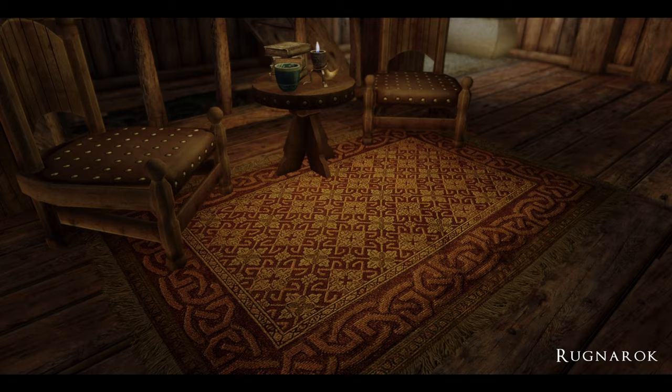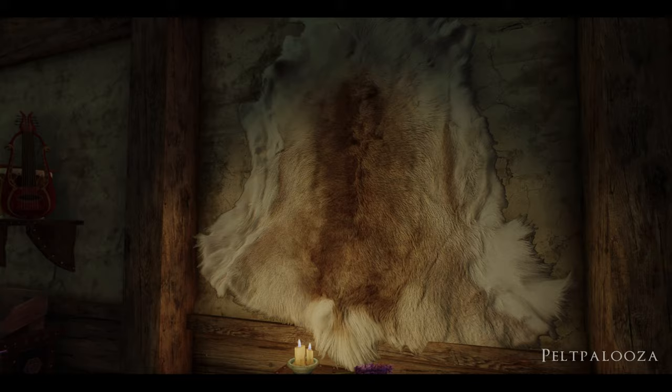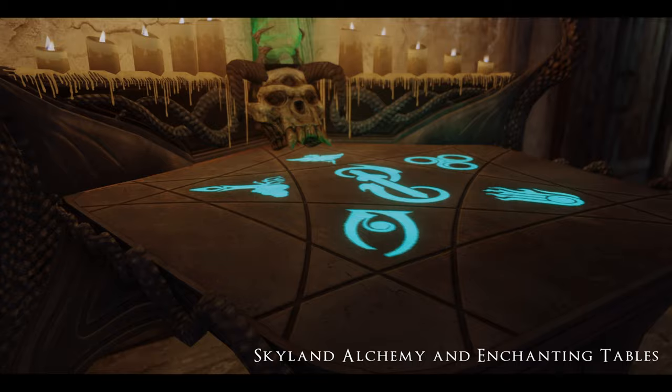Help Palooza retextures all of the pelts in the game. Next we have Skyland Alchemy and Enchanting Tables, which retextures — well — the alchemy and enchanting tables in beautiful 4K textures.